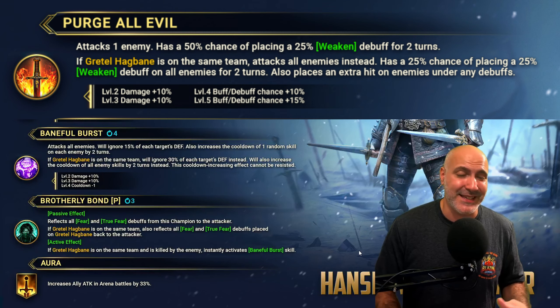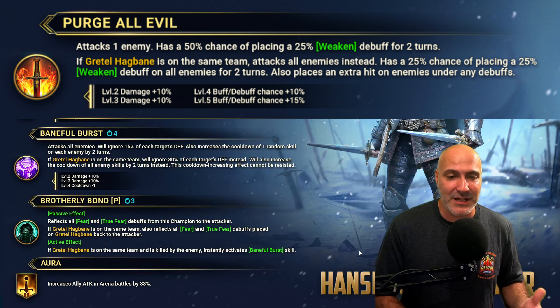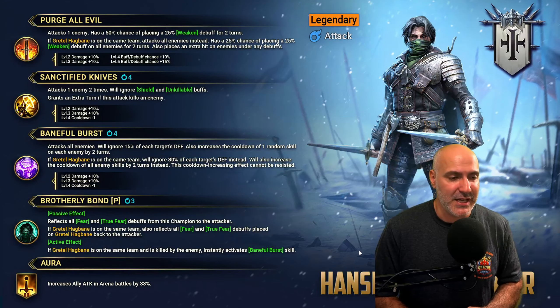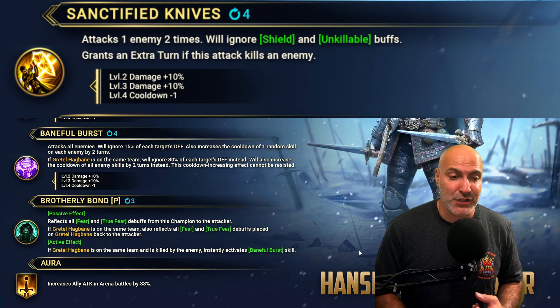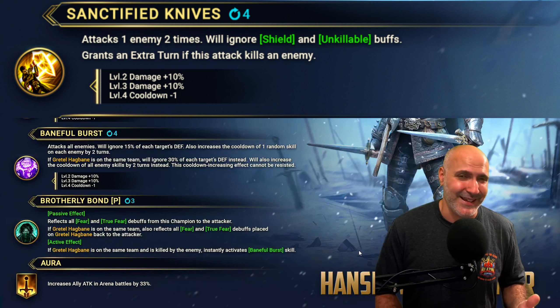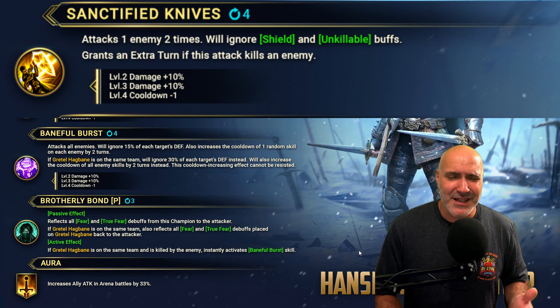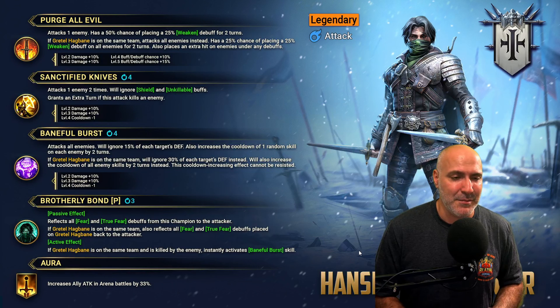Now her partner in crime is Hensel. The A1 attacks one enemy and has a 50% chance of placing a weaken for two turns. If Gretel is on the same team, it drops to a 50% chance, grants an extra turn, and becomes AOE — pretty solid. This is more of a PVE move because you're not looking to place debuffs in PVP. The exception is he places an extra hit if the target has buffs. The A2 attacks one enemy two times, ignores shield and stone skin buffs, and grants an extra turn if the target kills an enemy.